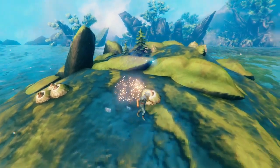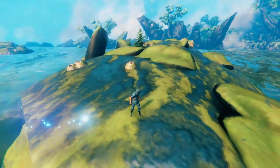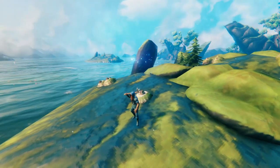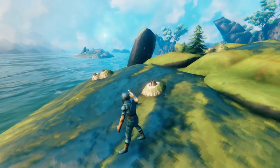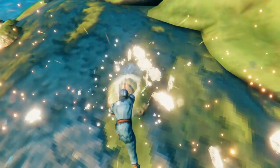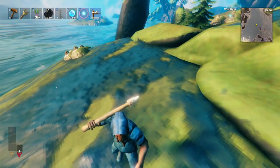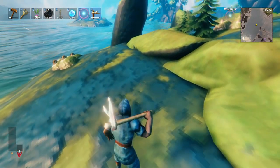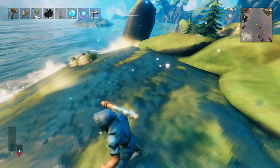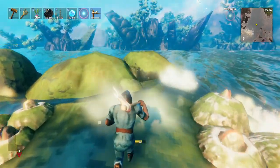Another optional resource is chitin, which you can mine from the barnacles on floating islands. Be careful though, because once you start mining it the island will sink and disappear. But it's often worth it, because you can come here as soon as you can sail with the most basic pickaxe — the antler pickaxe. Chitin is going to allow you to make two main items: the abyssal razor, a really strong dagger early in the game that you can even use to fight goblins in the plains, and the harpoon, which is a meme item that's incredibly useful for doing all sorts of stunts.